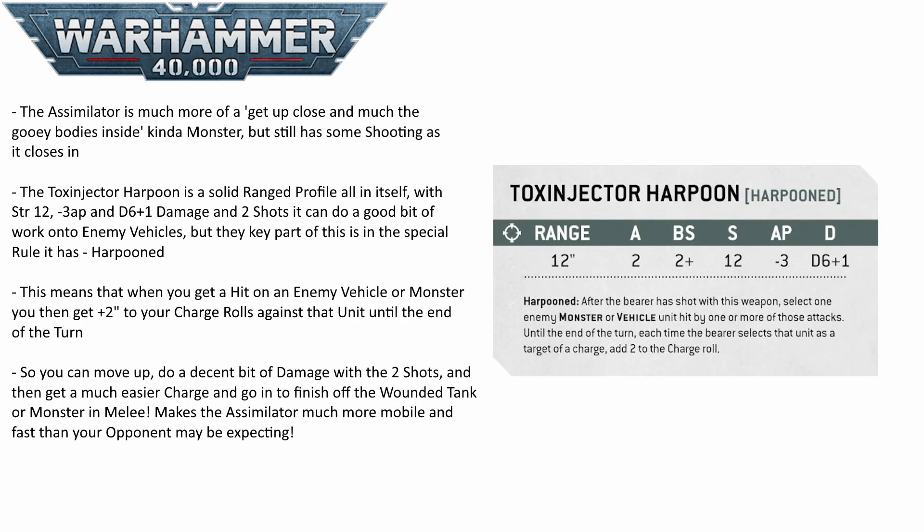The Assimilator trades psychic power for pure aggression. One of its key weapons is the Tox Injector Harpoon: 2 shots at 12 inches, Strength 12, -3 AP, and D6+1 damage, already capable of doing a good number on enemy vehicles. If you score a hit on a monster or vehicle, you also get +2 inches to your charge roll against it — similar to the Furioso Dreadnought's Magna Grapple — letting you damage an enemy tank and then charge in to finish it off, making the Assimilator get into combat much faster than opponents expect.